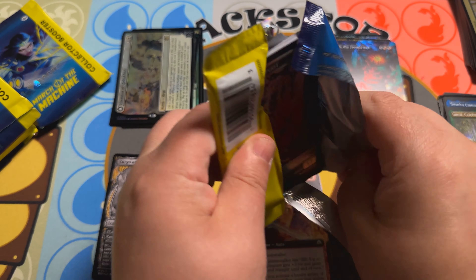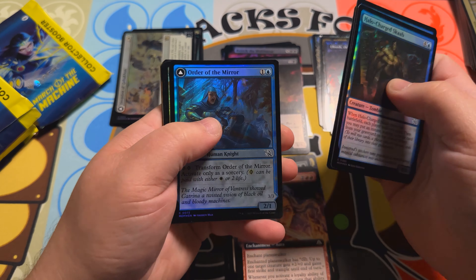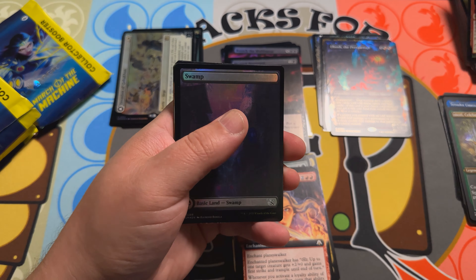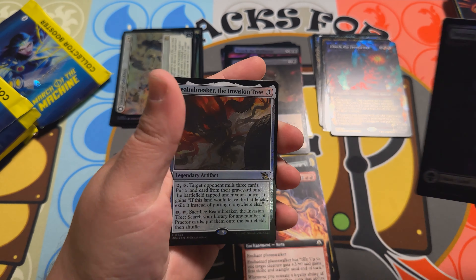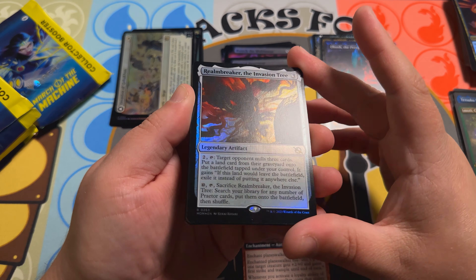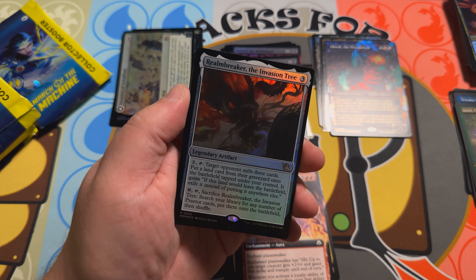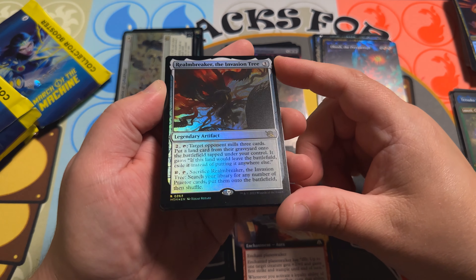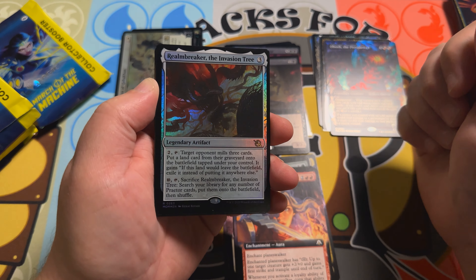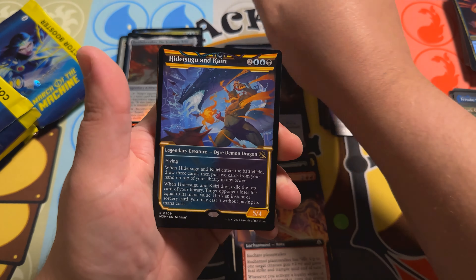Nothing super spicy or special in that pack, but we've only hit a couple mythics. We've got some more to go and hopefully some really cool halo foils, since I have not hit a crazy mythic halo foil in one of these yet. This is Realmbreaker, the Invasion Tree — a crazy card that allows you to mill and steal lands from your opponent, and then ultimate for getting all your Praetors out of your deck. So if you guys are gonna build a commander deck around this card, let me know. I'm very curious if you guys are able to pull off ten sacrifice and then go get all the Praetors from your deck and put them all into play, which would be nuts.